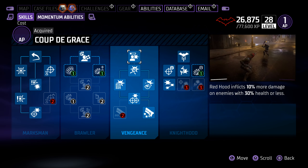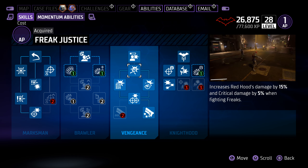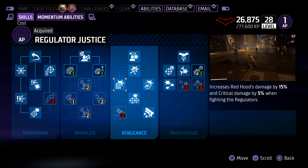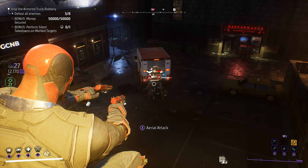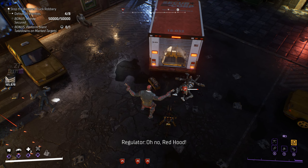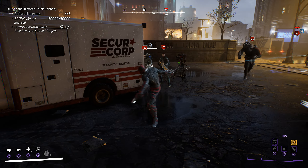We'll start with the initial skills you absolutely have to get: Freak Justice, Regulator Justice, and Mob Justice. These all do the same thing — increasing Red Hood's damage by 15% and Critical Damage by 5% against the Freaks, the Regulators, and the Mob. This is huge because you're going to fight those three factions all the time in the game, and 15% damage plus 5% Critical Damage is just a massive increase.